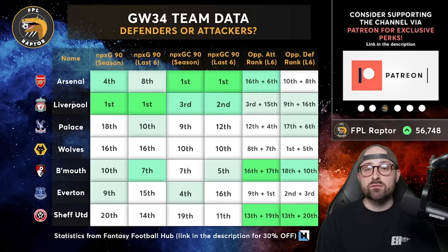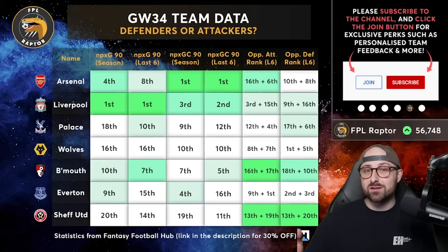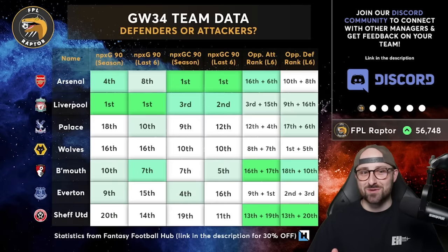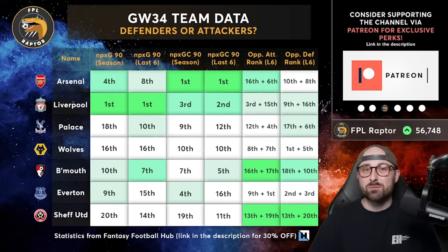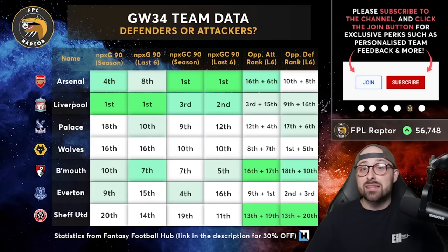In Gameweek 34 many people are either free hitting or wildcarding in 35, so for a lot of people we're looking at one-week punts. Even if you're not, there aren't many Gameweeks left. I'd still look at stats but you could genuinely go off gut feeling and vibe, because in a single Gameweek you never predict the high scorers. The dream team every week features the most random players. Don't over-emphasize stats — and yes, that sounds weird because all I'm going to talk about is stats, but I'm a content creator and I have to present stats.